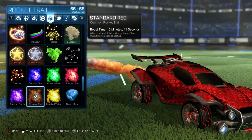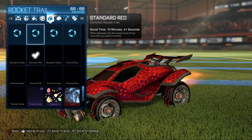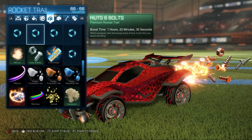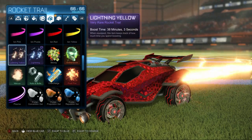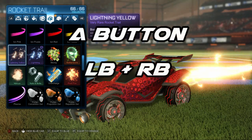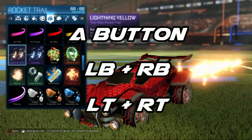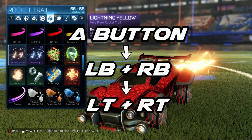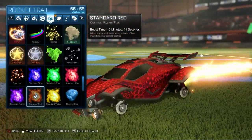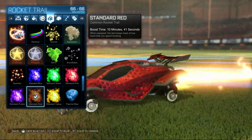Once you're in the boost section, to do the glitch you simply need to press a button combination very quickly and in a specific order. I'm using the Xbox One controller, but if you're on PS4 or keyboard just press the equivalent buttons and it'll work the same way. The buttons are the A button, then the left and right bumpers, and also the left and right triggers. You want to press them in that order — A, bumpers, triggers — as quickly as you can, almost at the same time but not quite. This will take a bunch of tries to get down.